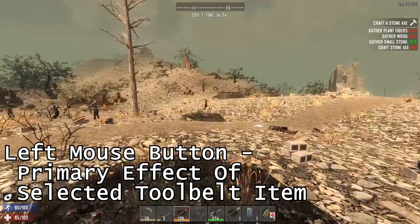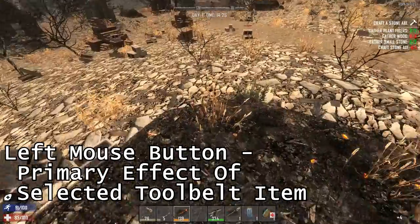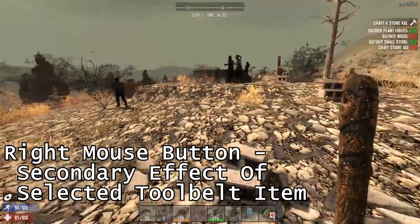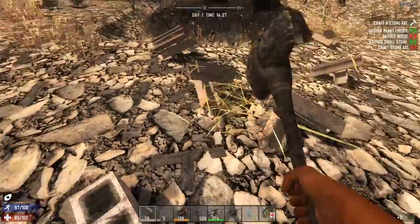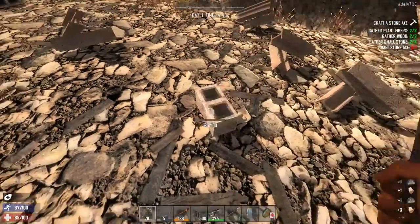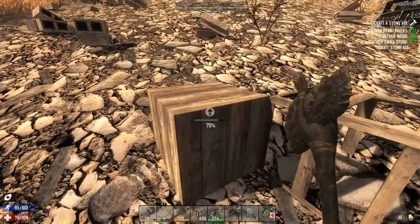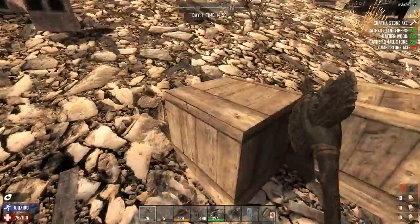Left mouse button activates the primary effect of whatever you have selected in your tool belt, and the right mouse button is the secondary effect. A club, for example, doesn't have a secondary effect. A stone axe — left click will attack with it, which is what you'll use for harvesting resources. Right click on the stone axe is upgrade. Right click and hold, and you can see I'm upgrading these frames that I just dropped.